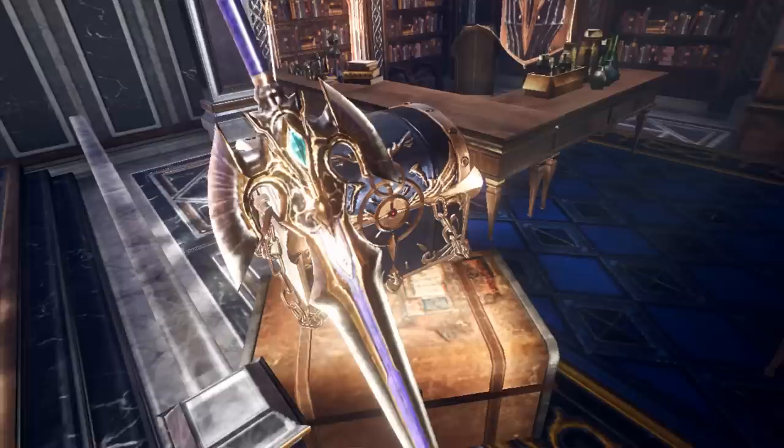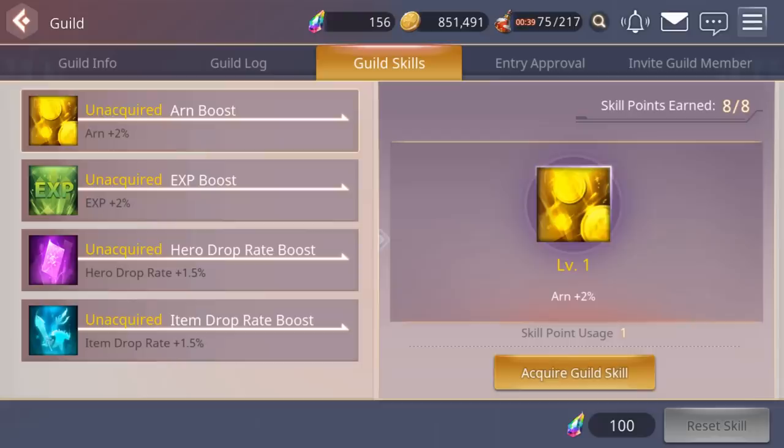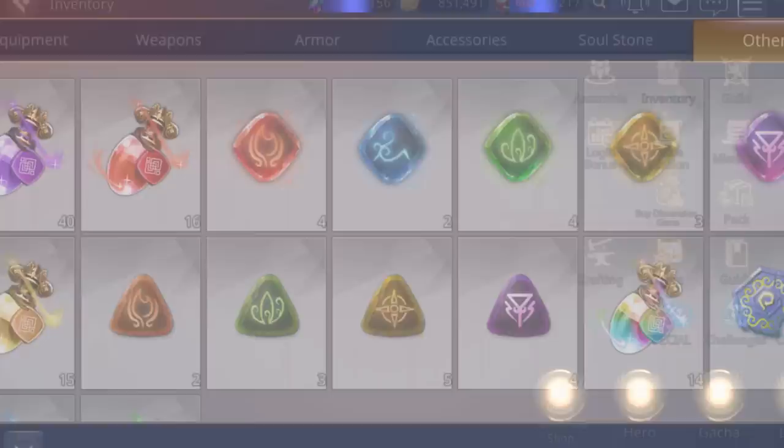Let's go to the guild. Our guild is maxed out at 30 out of 30 and we're level 2. With guild skills you can use D-Gems to upgrade them, which gives every member in the guild increased hero drop rate, item drop rate, EXP, and ARN — which is what they call gold in the game. You also have approval, invite guild member, guild log, guild info, and can see all members who have joined.